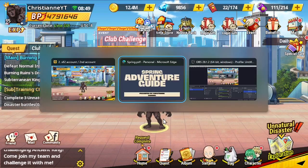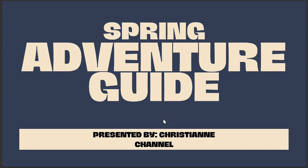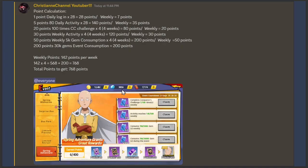So let's go to the presentation — the Spring Adventure Guide. The point calculation I've made is based on the overall points we can get all throughout the event countdown, which is 28 days. In total we can get 768 points within 28 days, going well over the 400 points needed for the Saitama appearance.